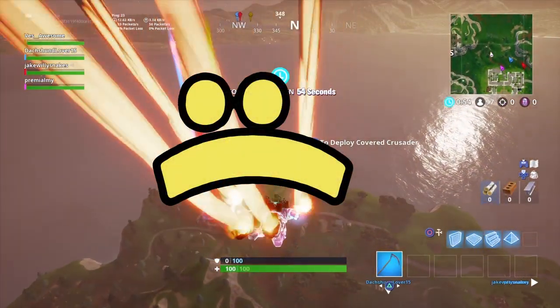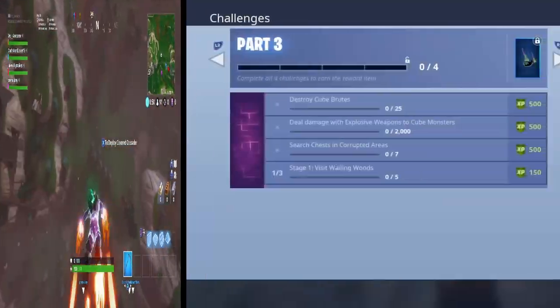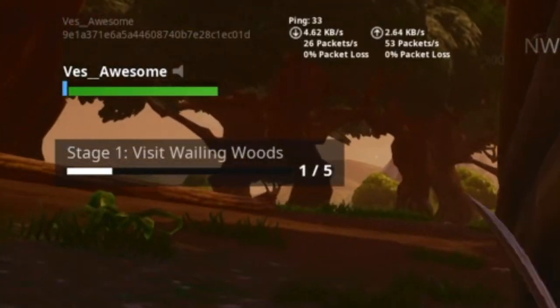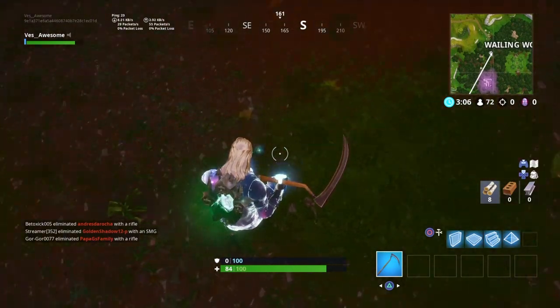Basically what you want to do is go to the Fortnitemares Part 3 challenges. Once you're there, you want to go to the Wailing Woods challenge — it'll say 'Visit Wailing Woods.' That's what you want to do. It takes a matter of a minute. Go to Wailing Woods, you guys will earn 150 XP, but this is not where the exploit is actually happening.